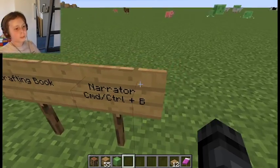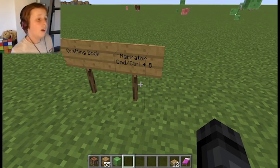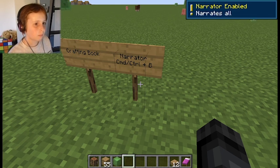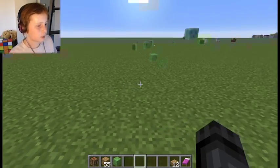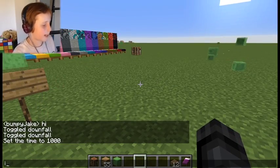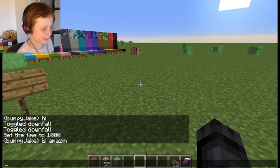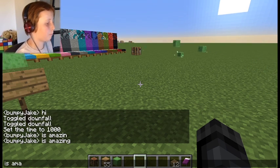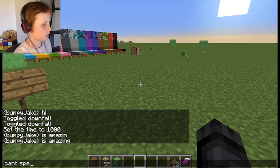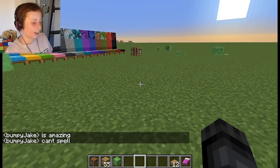This is quite interesting — the narrator. If you do Command+B on Mac, or Control+B on Windows, the narrator activates and narrates everything. So now anything that goes in the chat will be read aloud. For example I typed in 'BombyTig is amazing' and 'BombyTig can't spell,' and the narrator reads it all out. I can just type in anything and it will narrate it.